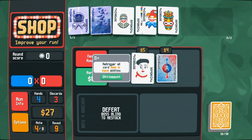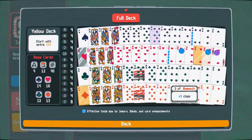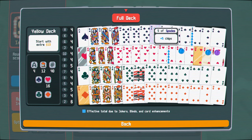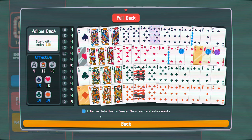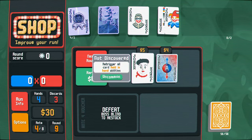This is kind of bad, so we'll reroll once. Retrigger all card held in hand abilities. Oh, so that would trigger this twice, right? This is discarded, so I would only need to draw one of these to get two planet cards. That seems pretty good - I'll sell you and buy you.